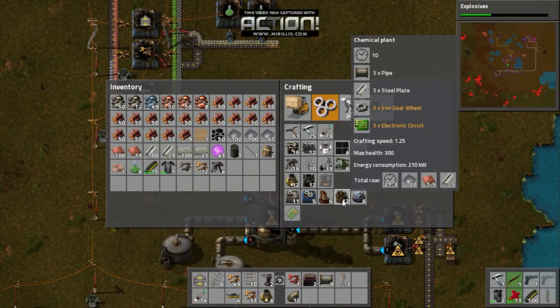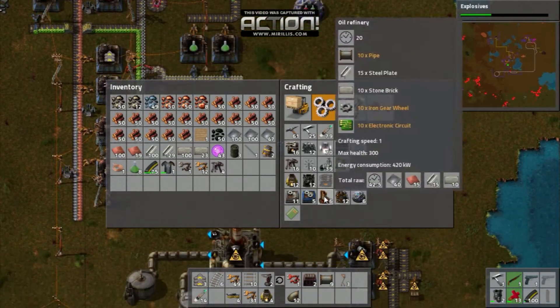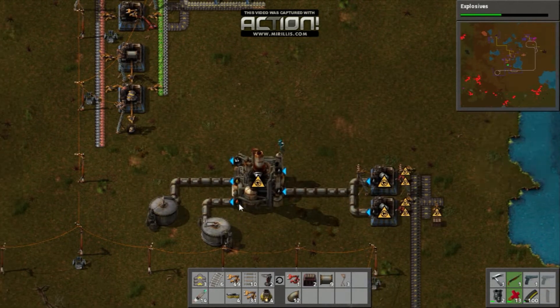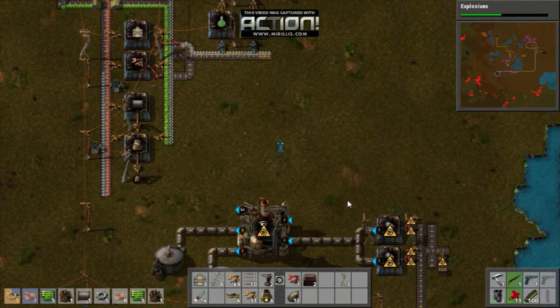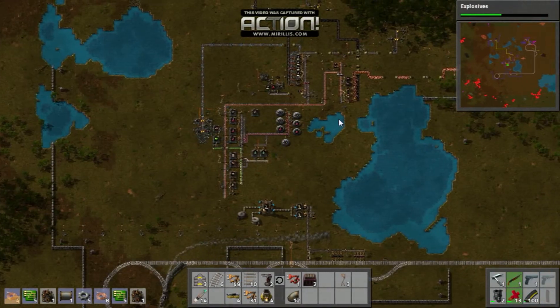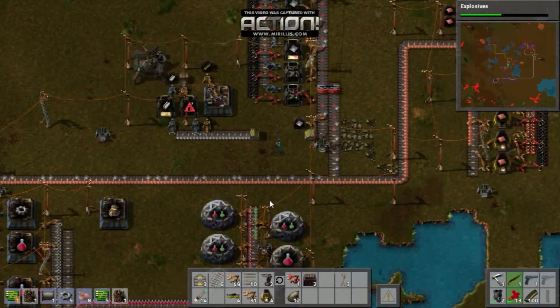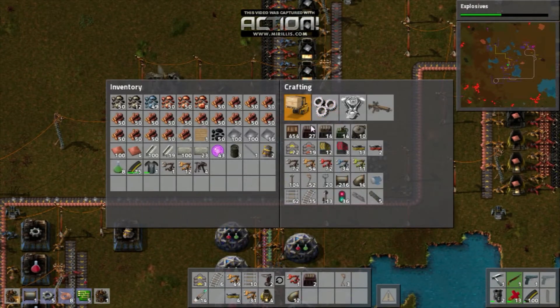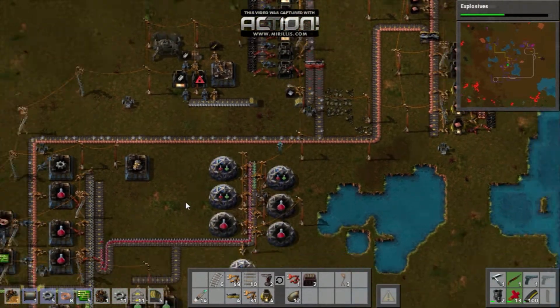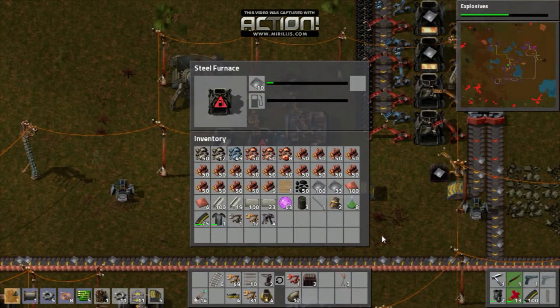Is it chemical plants? Yeah, I believe it is. I'm going to create two of them. Coal, coal — I'm going to reroute this coal from here. And make some underground belts — I've got easy transportation.